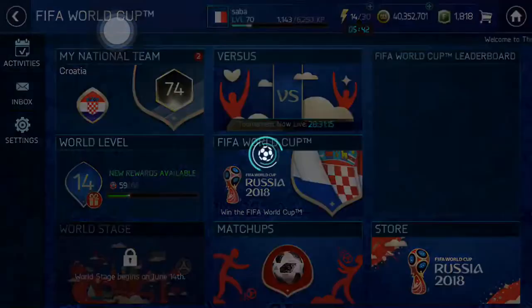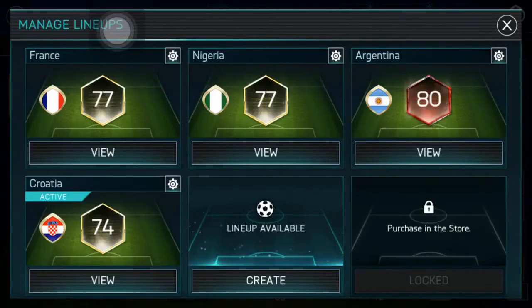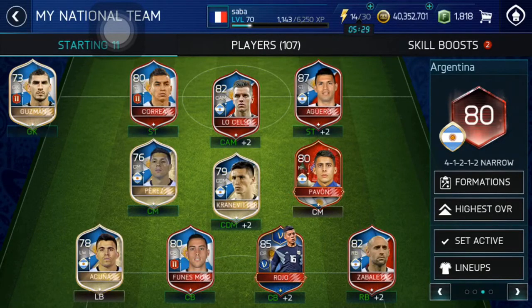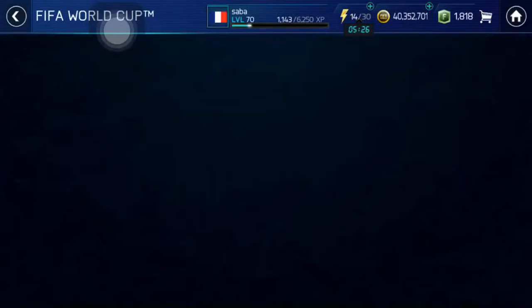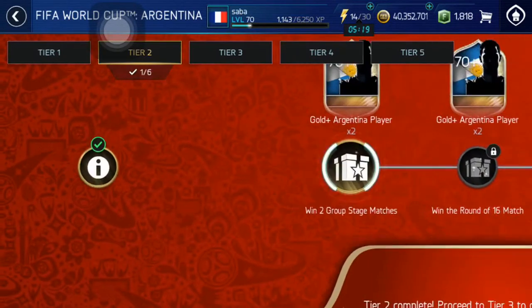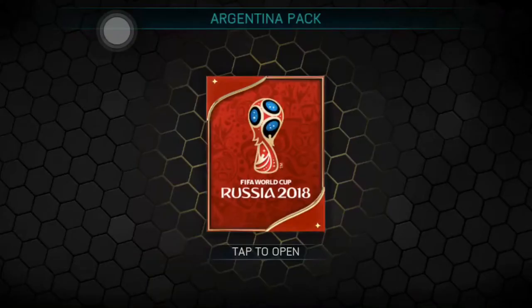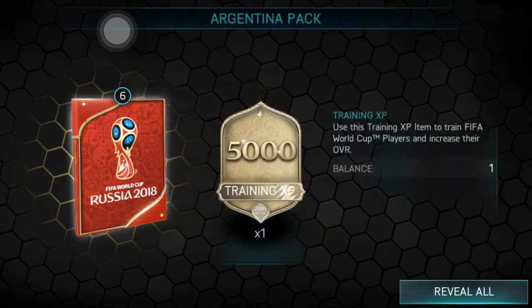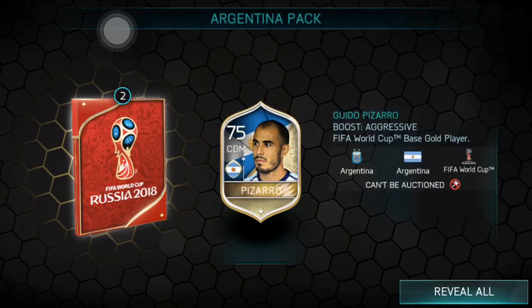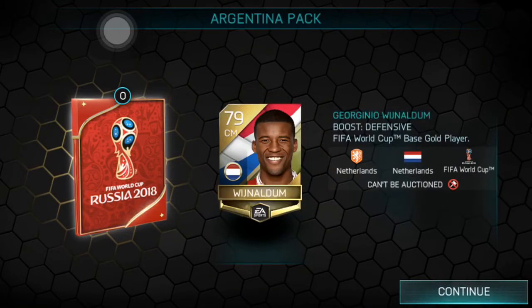Let's go into Argentina. After opening these Argentina packs I'll play some fantasy matches with Croatia and show you what I got. Here are the Tier 2 rewards from Argentina — really important since I'm going with the Argentinian team for my World Cup. 10k coins, 5k training XP, water stage point, group D point, defensive skill boost, 75 Pizarro, 76 Mercado, and 79 Wijnaldum. I'm happy with that.